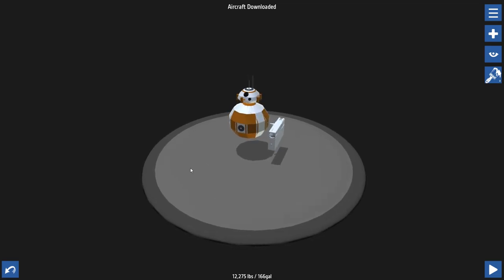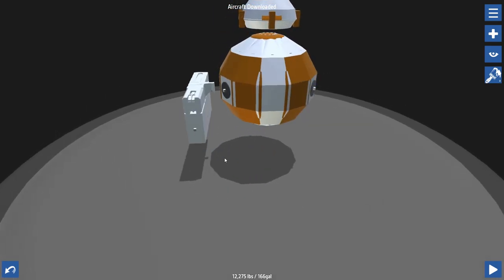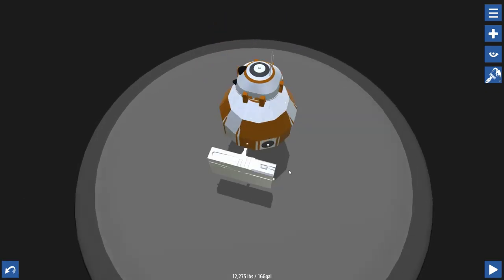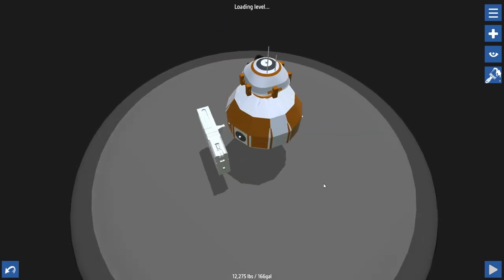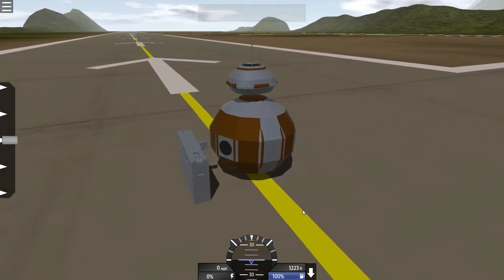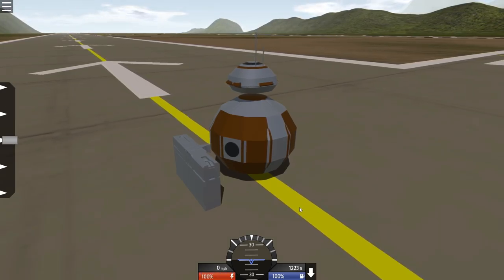The instructions say: Activator 1 to release from dock and throttle up to 100%. VTOL down to go forward and up to reverse. Forwards is where the droid's head is facing. Going too fast can cause it to get stuck sometimes. BB-8 is really awesome, so we definitely need to check it out.